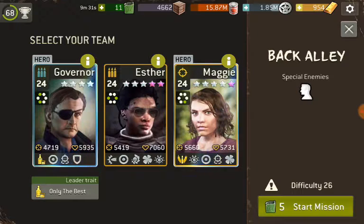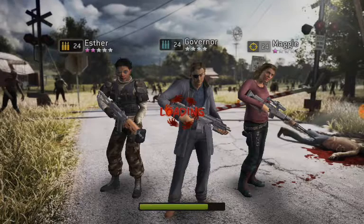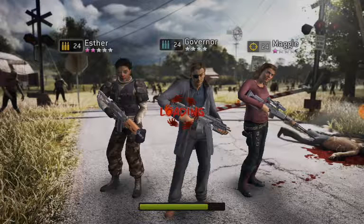So again, assault bonus — bring your assaults, bring a hunter or a shooter because you need that extra punch to take care of the Freeman. You will find that there is a bruiser, a scout I believe, and a hunter.